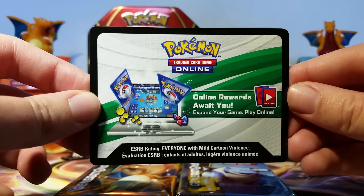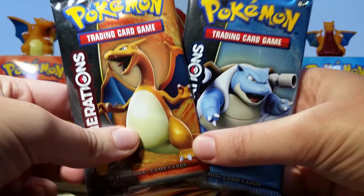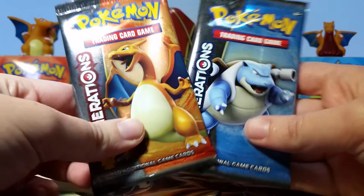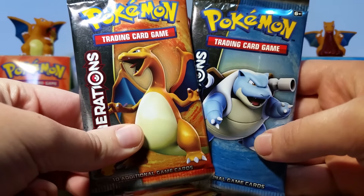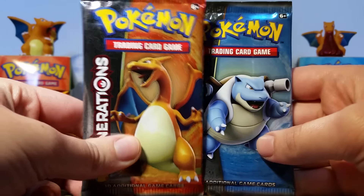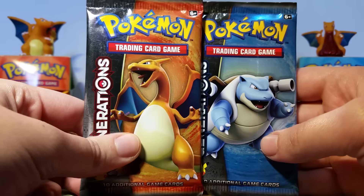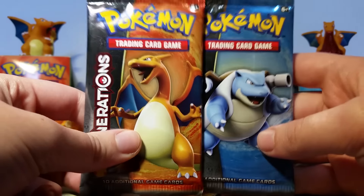This box comes with a code card, and I'll put on the screen what's actually in it. Then we have our two packs of Generations — I'm so excited to open these, these are my first two packs of Generations ever. We've got a Charizard and a Blastoise pack. I didn't pick this box myself; it was from a local comic shop, so they just tossed one at me. It was destiny, it was fate.